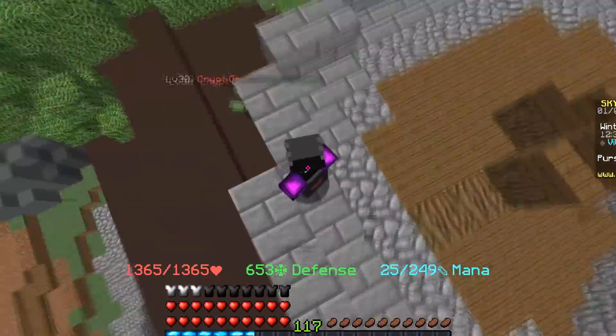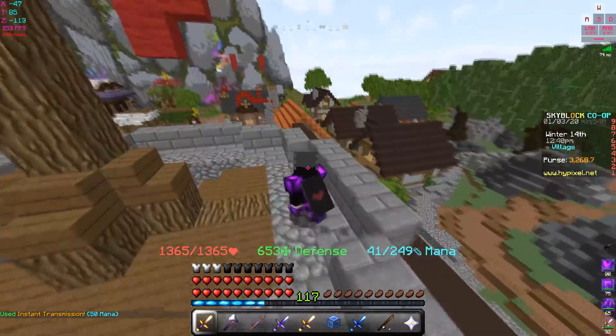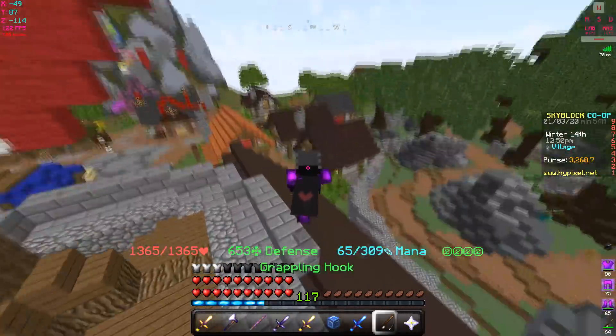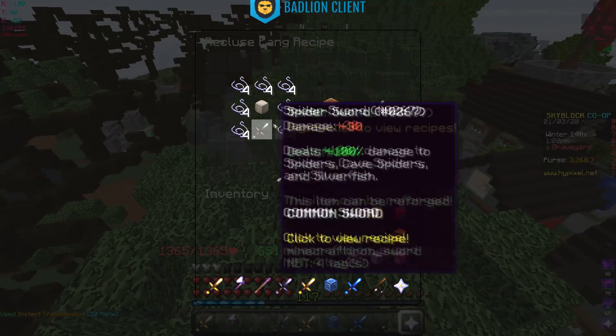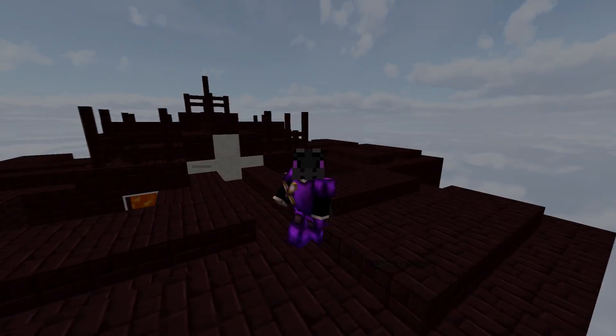If the Recluse Fang worked against all mobs instead of just spiders, I would have put Sharpness 5 on it instead of Bane of Arthropods — and it would be a better sword than the Pigment Sword overall. I'd expect it to be a lot more expensive to craft in that case. Anyway, thanks for watching — see you guys in the next one!